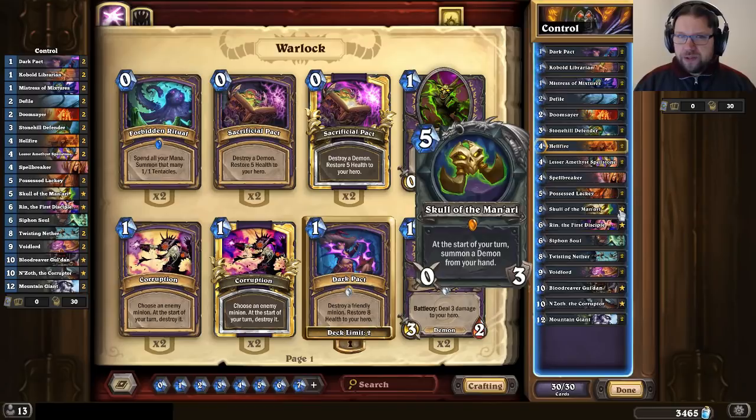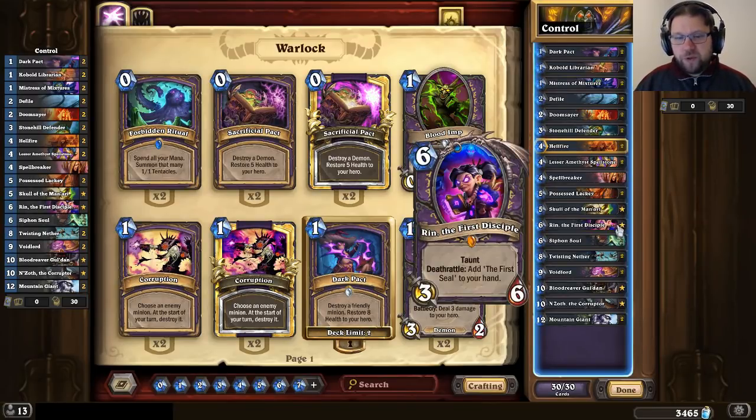There is a downside to the Skull though: if you equip the Skull you cannot burn the opponent's deck with Rin, because once you get Azari into your hand the Skull will just pull it onto the board and the Battlecry effect will not activate. On the other hand, sometimes getting that free 10/10 is more valuable than burning some cards from the opponent's deck, so playing Skull can also be a strategic move, even if you're aiming to complete the seals.